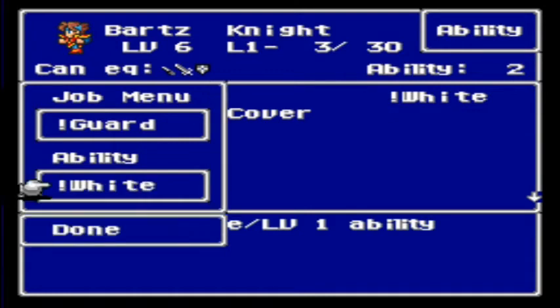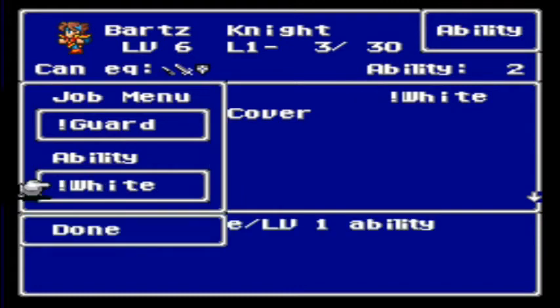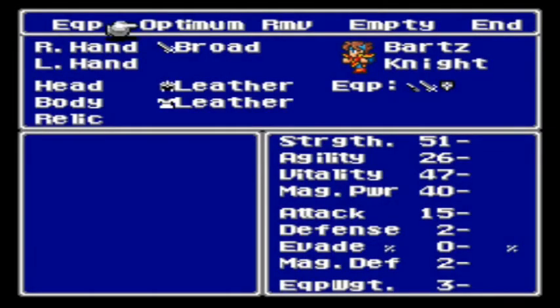Now our knight will be able to use white magic as well. You can also see what they can equip — knives, heavy swords, and shields — as well as how many abilities I've learned total. The ones with exclamation marks are command abilities: abilities that you have to input and the character will take action. While the ones without the exclamation mark are inert or support abilities — they happen automatically. Since the knight already has cover, I wouldn't equip that, but if I equipped another job like monk, I could put cover there. So Bartz is going to have white magic, like the traditional knight.